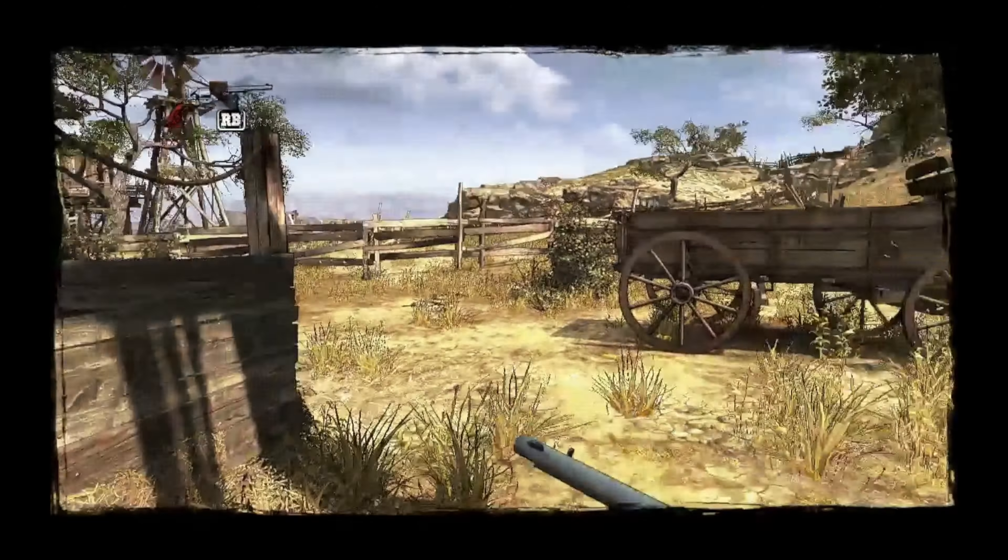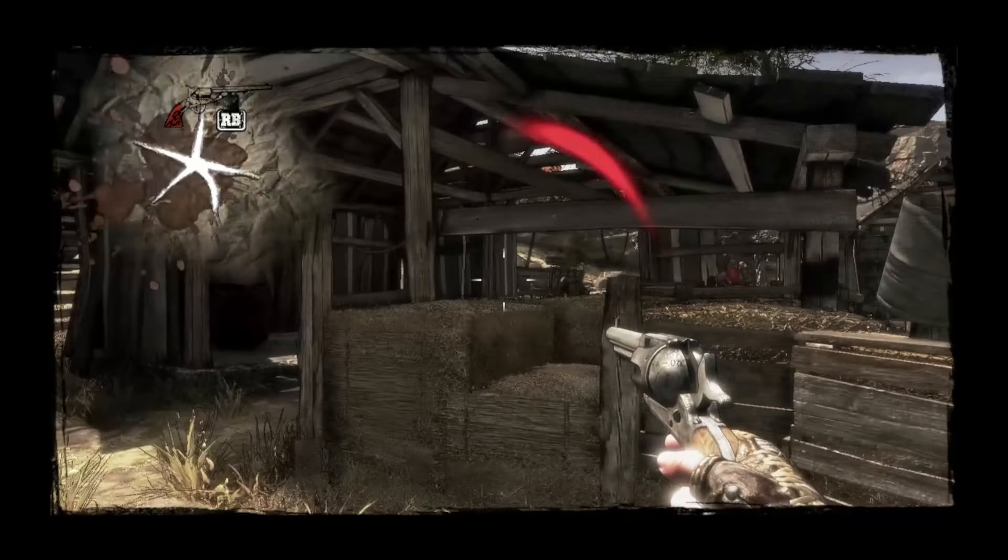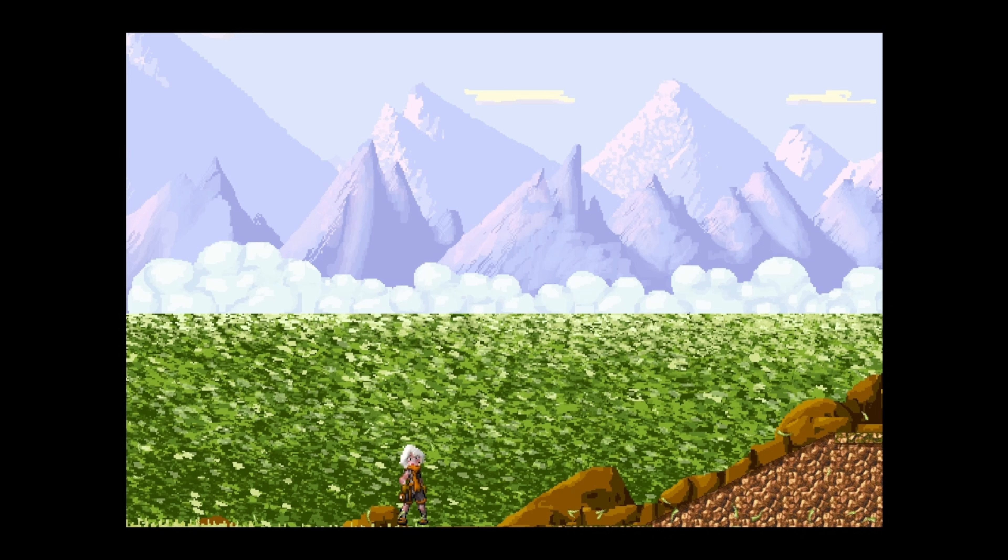The first real game on this list is Call of Juarez: Gunslinger. This game is one hell of a good time, especially if you're into cowboys and the cowboy aesthetic. Just be sure to turn on Gyro first before you do anything, because Gyro is going to help you a lot. Now go — be the desperado that you need to be.